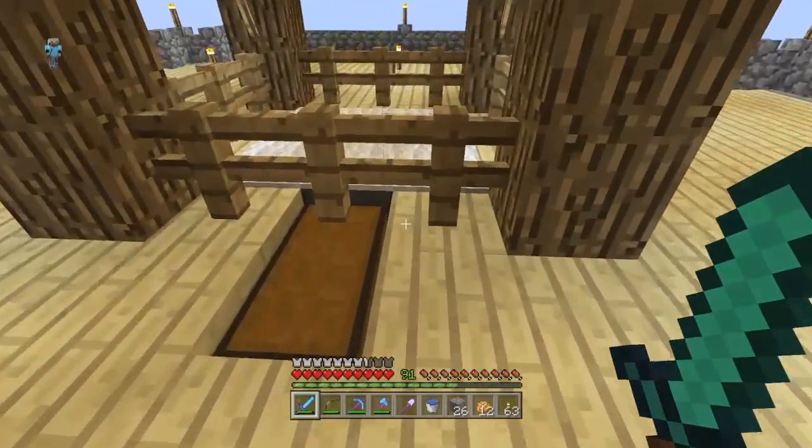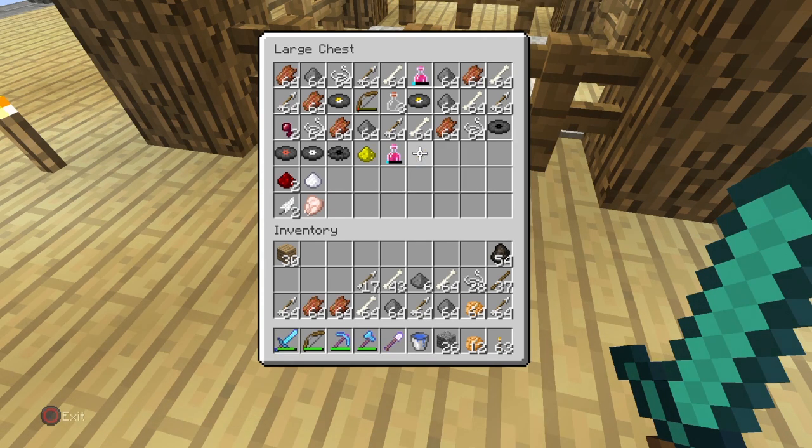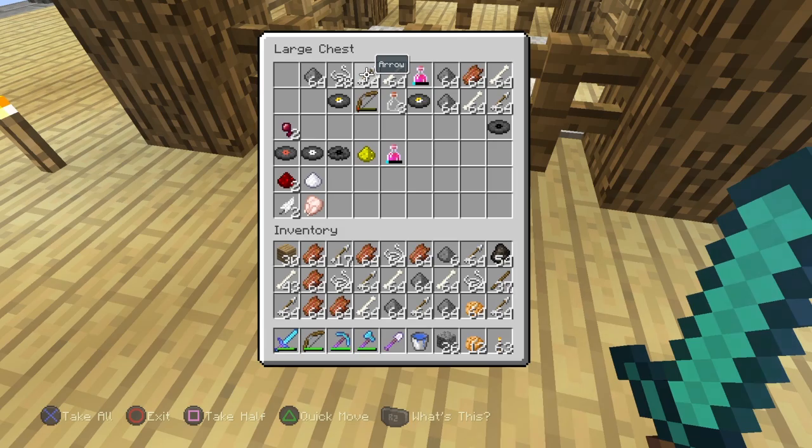As you can see, hoppers with carpet on top — pretty amazing loot so far. We didn't get much redstone, which is fine, and not much glowstone either, but I'm not too worried.